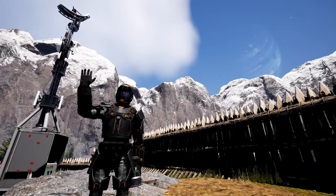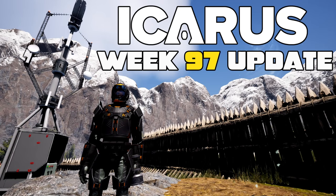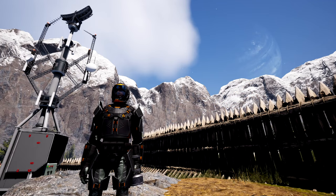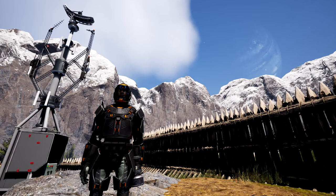What is up everybody, Josh here again, and today we have an Icarus Week 97 update. This week they've added Hypatia Part One, the Sticks expansion, which adds 19 new operations into Sticks. They've also had some notable improvements, some huge news about a new mount next week, and so much more. Let's get into it.